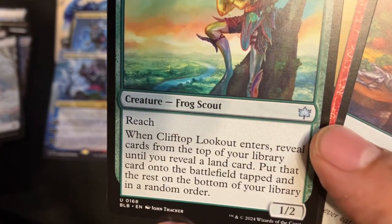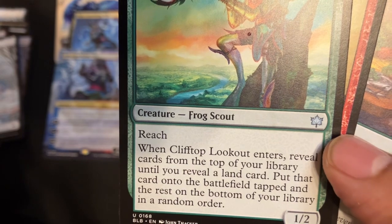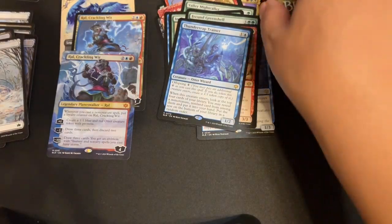Reach, 1/2 — wait, four, three. When it enters, reveal cards from the top of your library until you reveal a land card. Put that card onto the battlefield tapped and the rest on the bottom of your library in a random order. Neat!